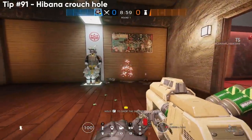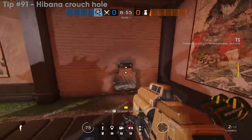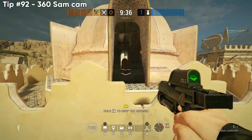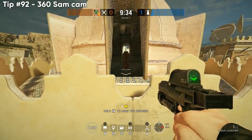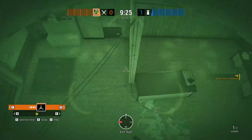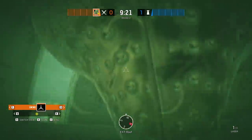Since Hibana was changed, we can now select two pellets to be placed vertically, and you can make perfect crouch holes with a little practice and six pellets. This is also a 360-degree SAM cam you can use to overlook offices on Border — it blends in pretty decently well despite looking like it's out in the open.